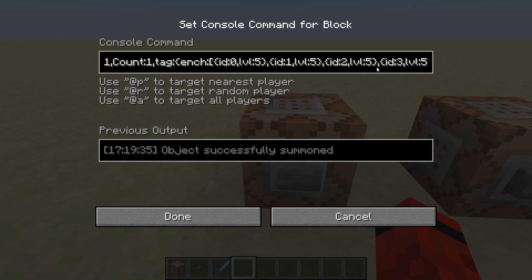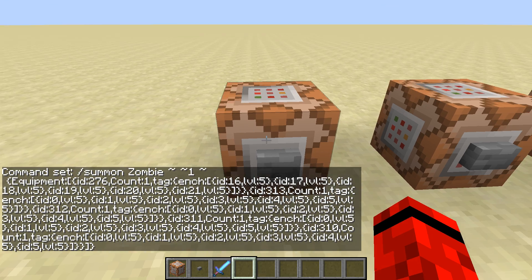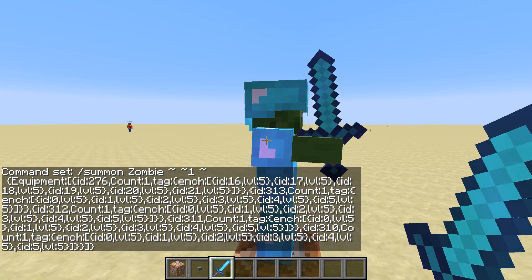It's chest plate, and helmet. This closes the enchantments, this closes all of the enchantments, that closes the tag, that closes the item, that closes the equipment, and of course this closes the whole NBT tag. So that's pretty much how you get this overpowered beast.